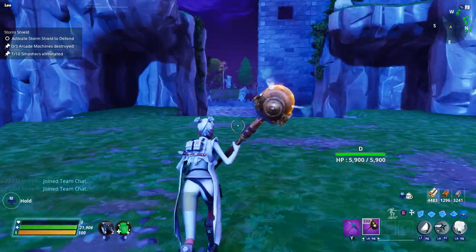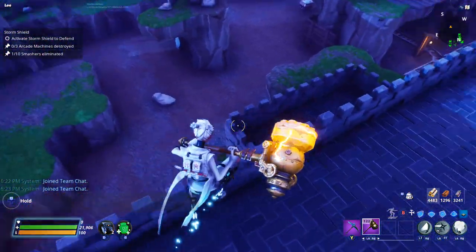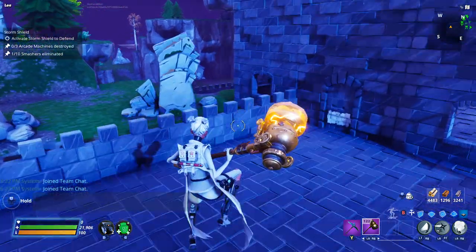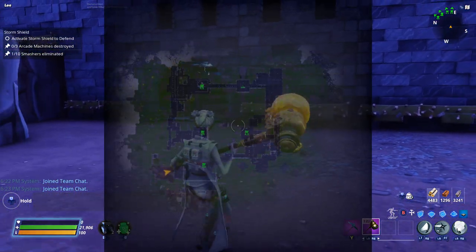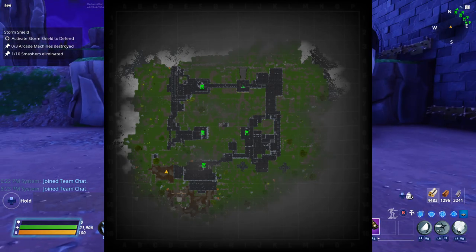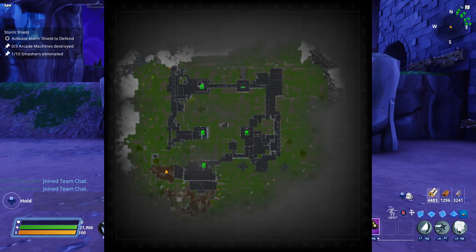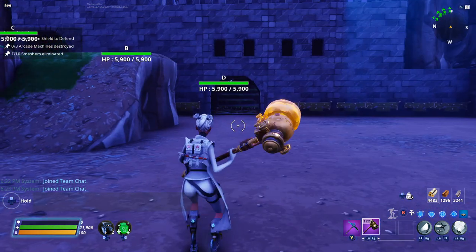Now D is the big one. Your D could be placed where I was just standing, or also to the far east. I think the ideal place would be directly south of B — that would probably be the easiest because the landscape for defending C is pretty easy. This one's actually kind of a nightmare, but I didn't have problems on this side — only on the east side.